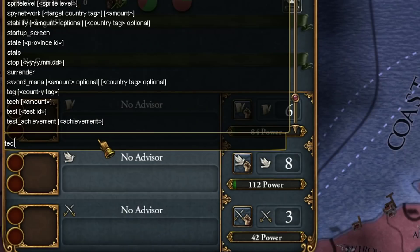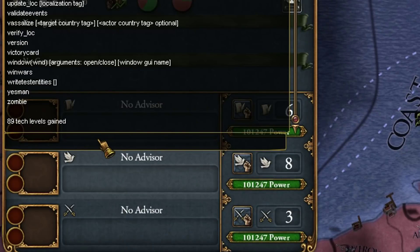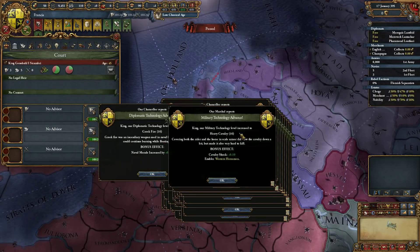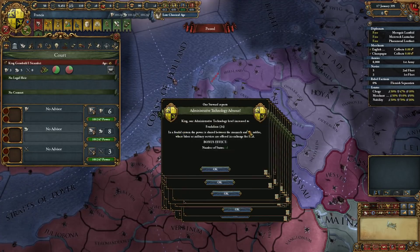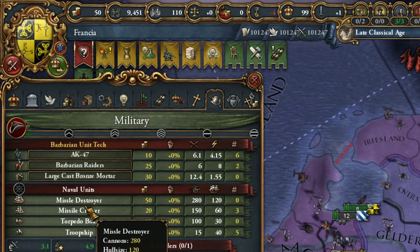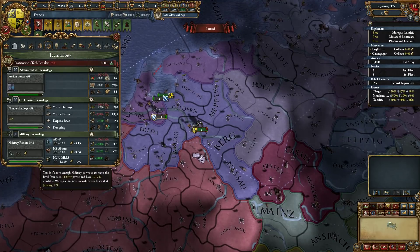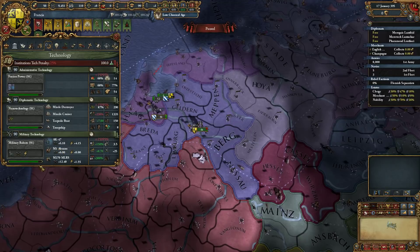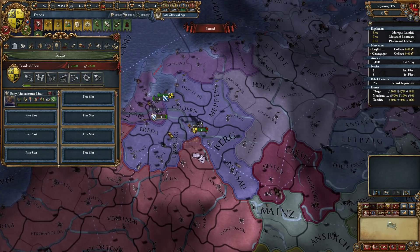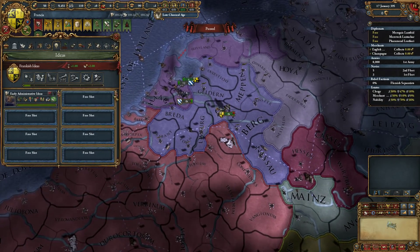This is exactly how the deity bestowed it upon the people of Frank — with the ability to open the console command. I'm also going to have to close like a million technology advancement screens. There we go, the AK-47. We can also add all our idea slots, because there's no way to just do military unfortunately.